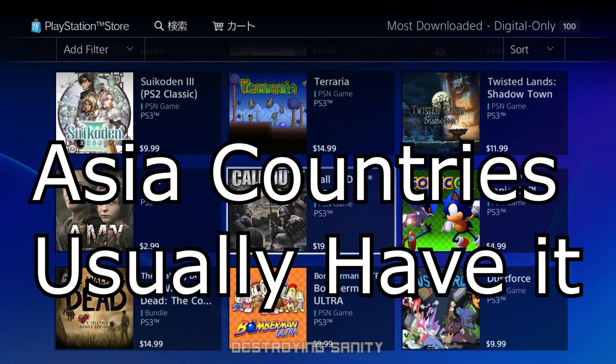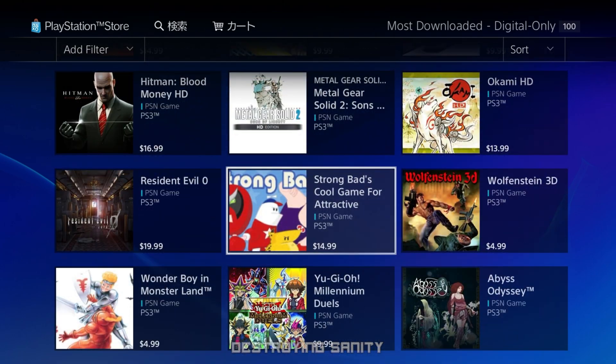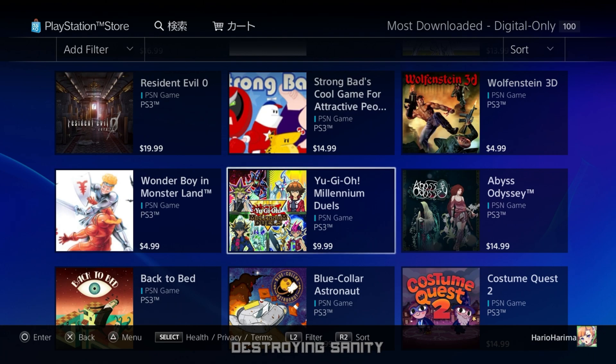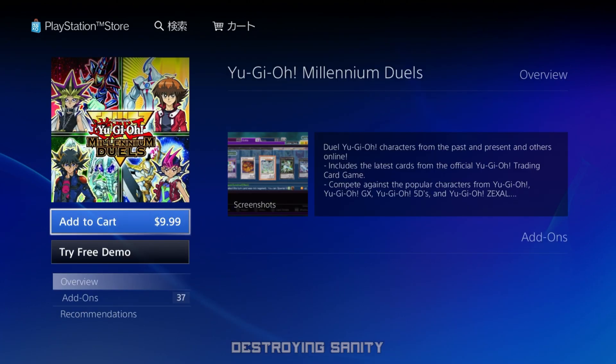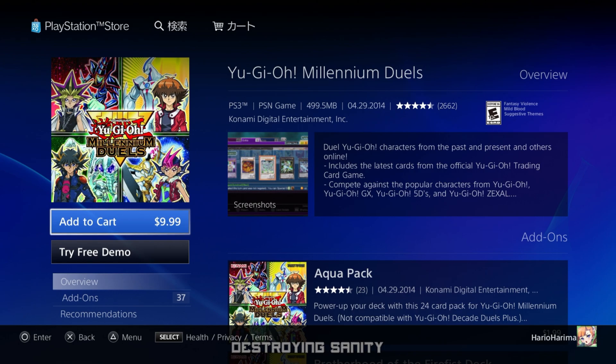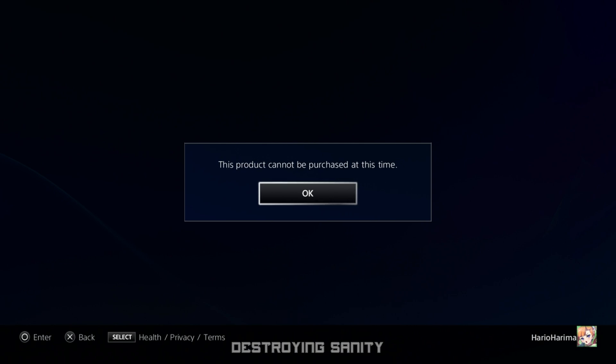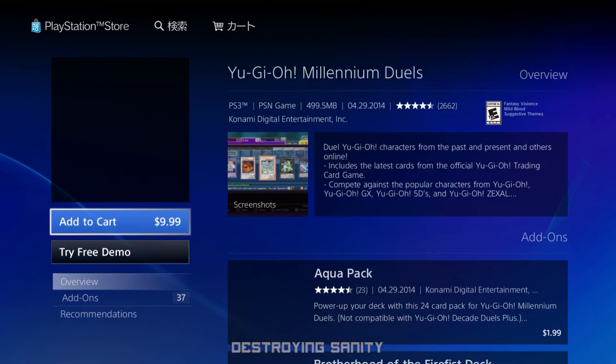Usually when you buy a game on PlayStation 3 it says 'Purchased,' but Yu-Gi-Oh! Millennium Duels doesn't show that even though I bought it. When we click on it, it still gives me an option to purchase. And when we try to add it to the cart, it says 'This product cannot be purchased at this time.'